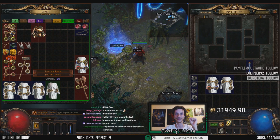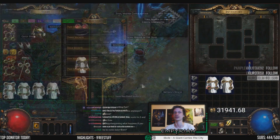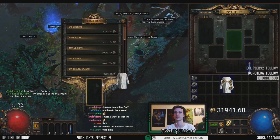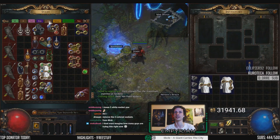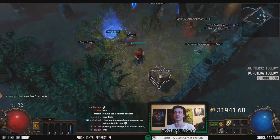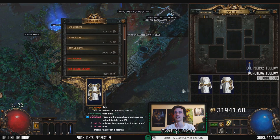We made a 5, 4, 3, 2. We can't make the 1. What happens if you use a jeweler on a 5 socket one? Let's try it. Remove the 2 colored sockets. No, that didn't work. It says fixed now. We need to make a new one then. Wait. This one. Make it 5, and then jewelers.